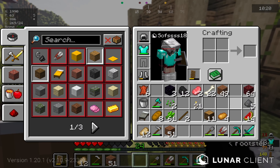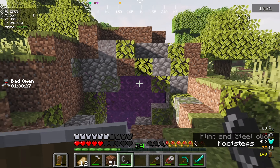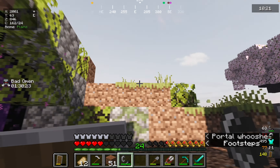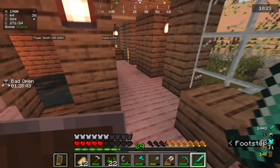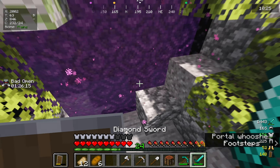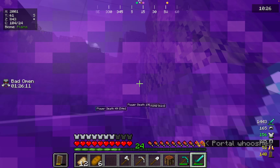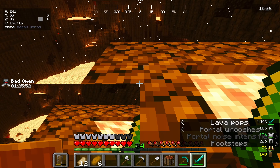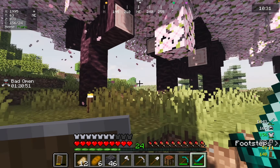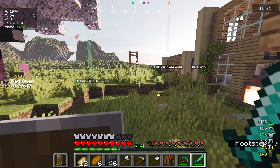Do I have flint? No I don't. There we go - look at how cool that looks! I think it looks great. I guess what I can do now is actually head to the nether. I hope we get a really good spawn next to the nether fortress - that would be crazy, but I never do. Whoa, I am glitching out a lot. What is going on? I don't understand.